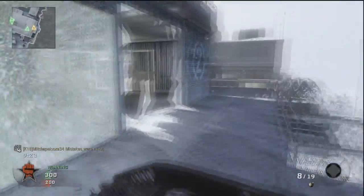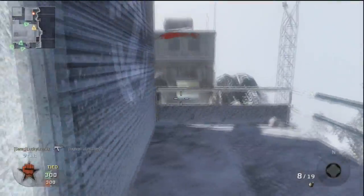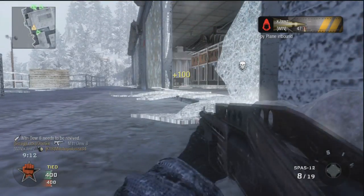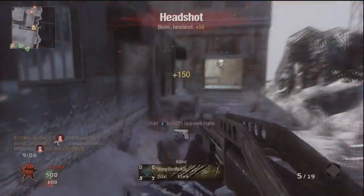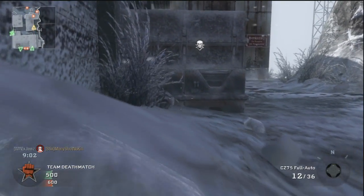I didn't really like the shotguns — I thought they were pretty difficult to use. But I've put a little bit more time into the game and I decided to give the shotguns another try after seeing gameplay of a guy using a Stakeout and absolutely owning people at long range. So I tried out the Stakeout a little bit, and then I tried out the Olympia a little bit, and then I tried out the Spaz-12 a little bit.